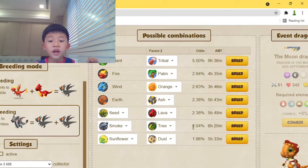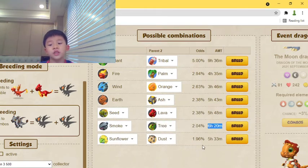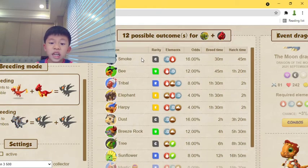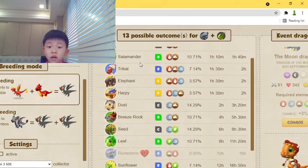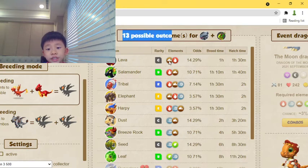And if you don't have any of those, we've got the smoke and tree — 6 hours and 20 minutes, a 2.4% chance, and there are 13 more possible outcomes, meaning if you don't get the moon dragon you'll get one of 13 other kinds of dragons.